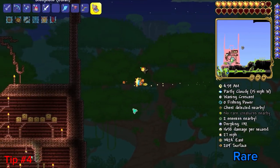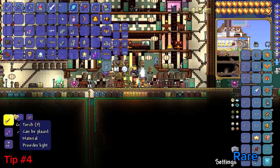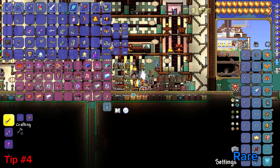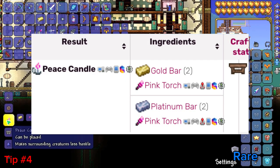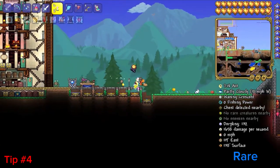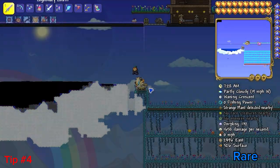The next piece of advice is about the use of pink gel. Pink gel is dropped by the rare slime named Pinky — you'll probably find one during the slime festival. You can craft pink torches with it, and then using those pink torches plus gold or platinum bars, you craft a peace candle. When you place a peace candle down, it gives you the peace candle buff, which decreases monster spawn rate. A lot of people overlook this, but it's actually insanely useful, and I'm going to show you some examples.